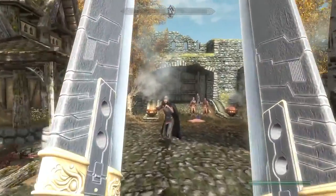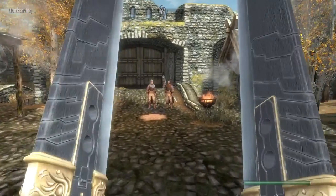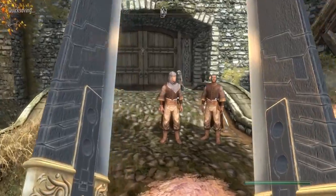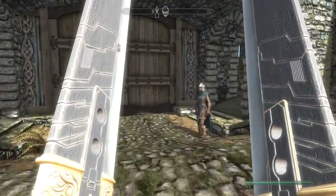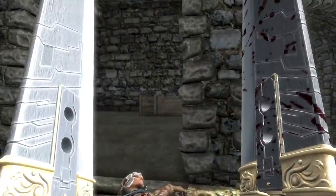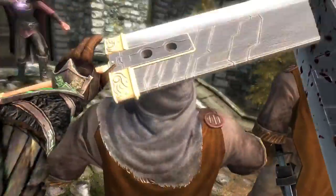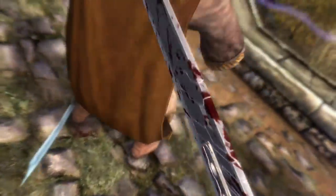Look at this in first person — you can't even see through your peripheral vision. I can't see anything, it's just terrible. Oh my god. So I figured Whiterun is probably the perfect spot to test these swords out and bloody our blades a little bit. There are storm cloaks but we'll just reload the save and go from there.